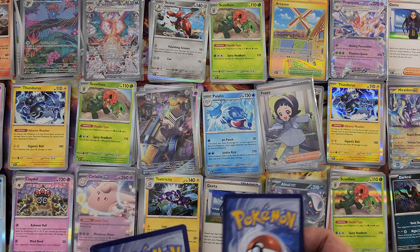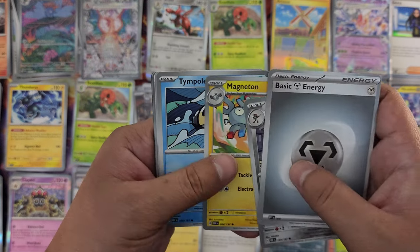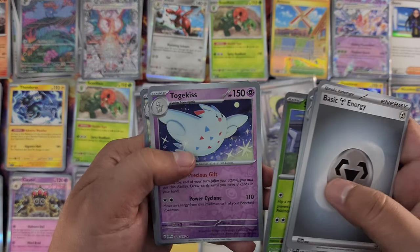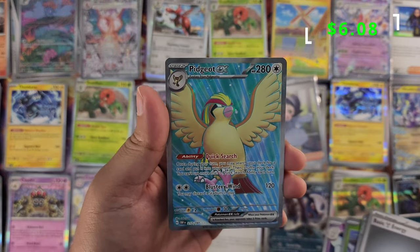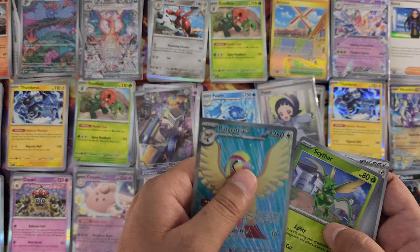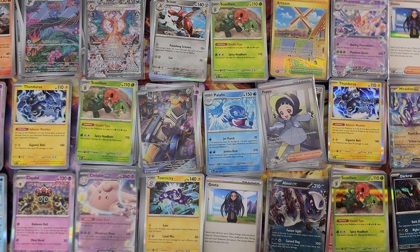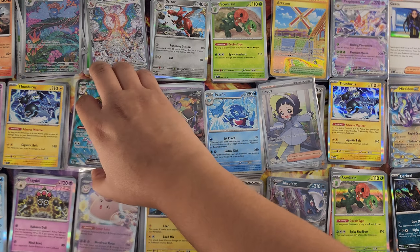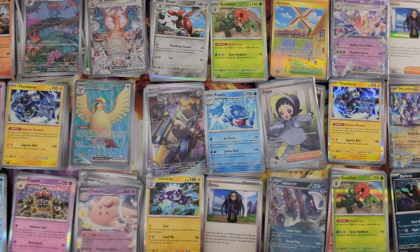I understand why the price tag is so much higher for a Pokémon booster box — you get 36 packs versus 24. Energy, Feebas, Sharpedo, Magneton — oh that's cool, like that — Heatmor, Pikachu, Dragonair, Armor Rogue, Scyther reverse foil, Togekiss, Pidgeot — Pidgeot EX! Yay! That's one of the Pidgeots — heck yeah! Pidgeot is a super cool Pokémon, one of the originals, one of the coolest flying Pokémon. We're gonna put Pidgeot right there.